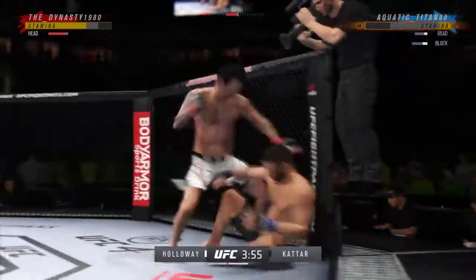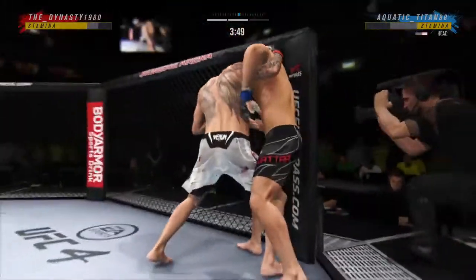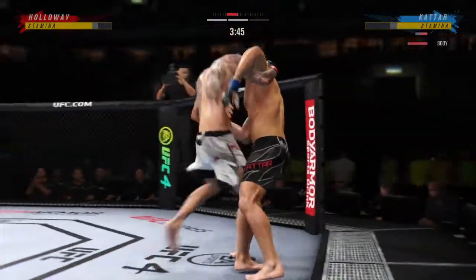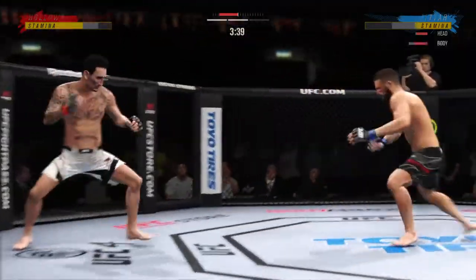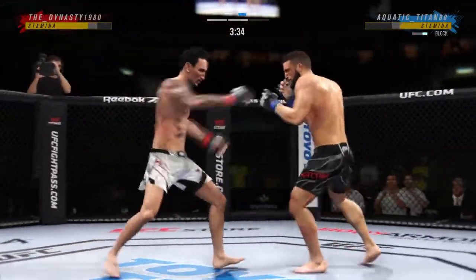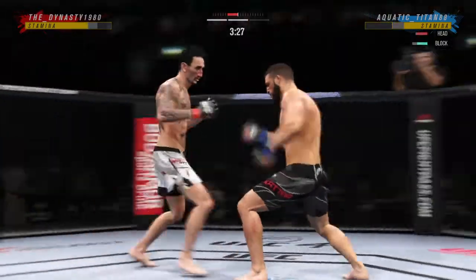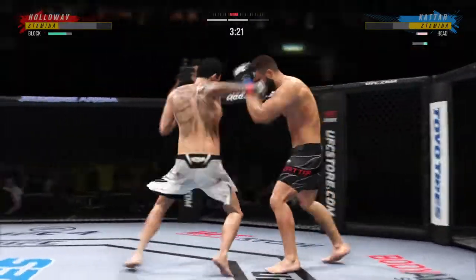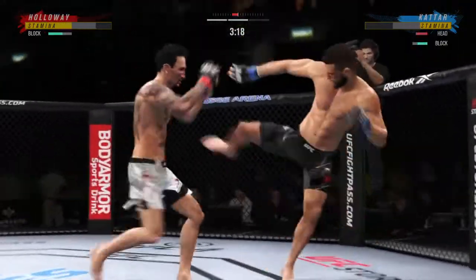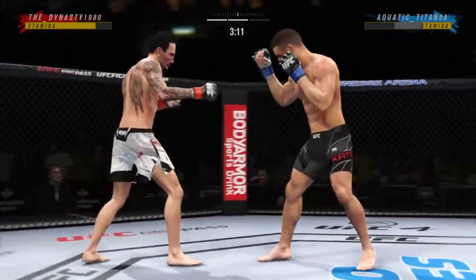Punches blocked, but that one appeared to stun him — he's in trouble, he's hurt bad. Back to the feet. He lands a huge knee to the body — that's a crippling shot. Both guys really throwing with authority, and he switches to southpaw. He's landed some good shots tonight, but it's been one and done more often than not — not putting combos together.